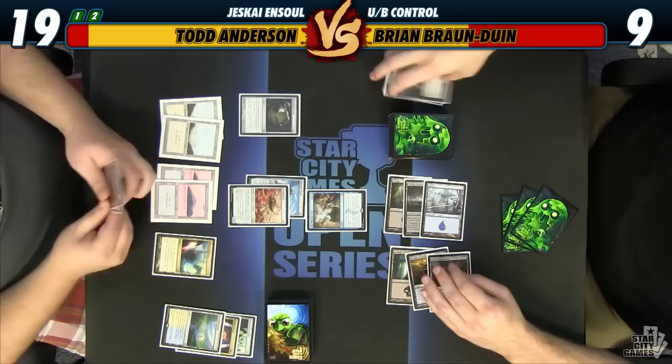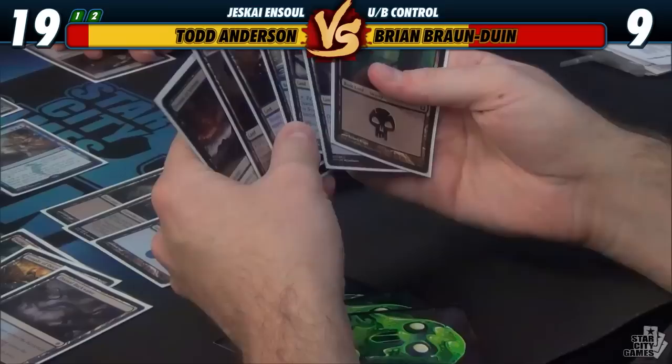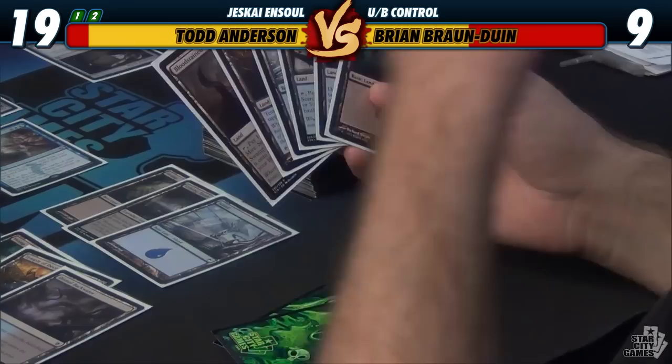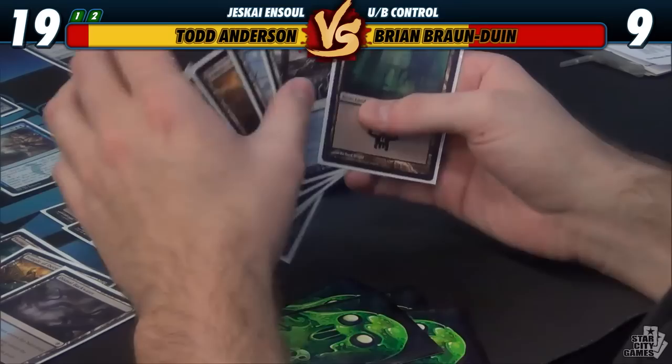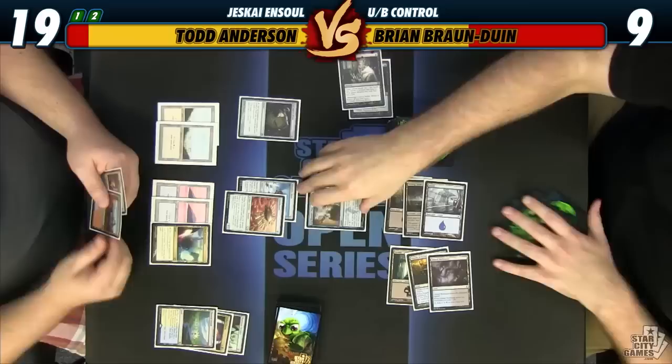That's unreal — that's just six lands and an irrelevant card. Thoughtseize? Six lands and a Thoughtseize? We'll take the irrelevant card — or a Treasure and a scry land. I don't want to take a fetch land because that increases his clock, so I guess I'll take an untapped land. Four Pilgrims, four Ensoul Artifact, four Shrapnel Blasts, a Jeskai Charm. Seven.